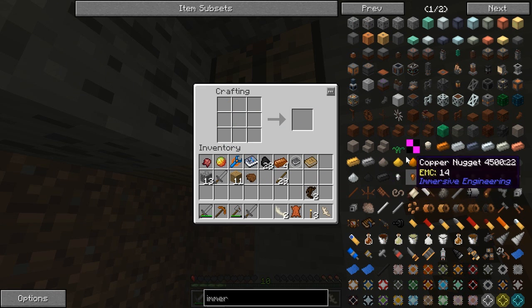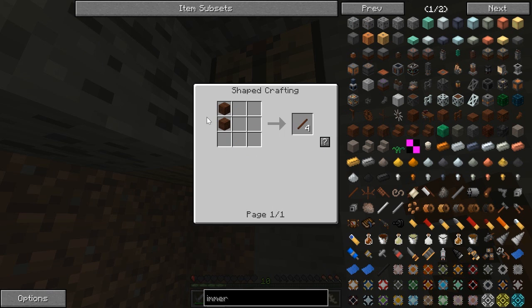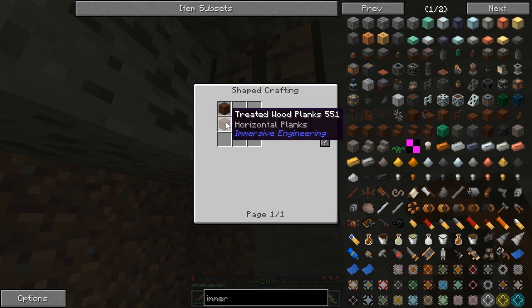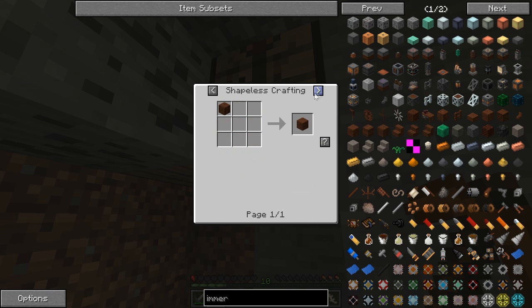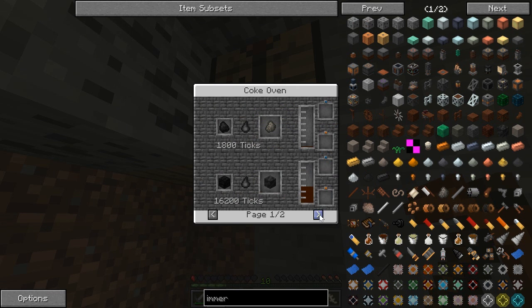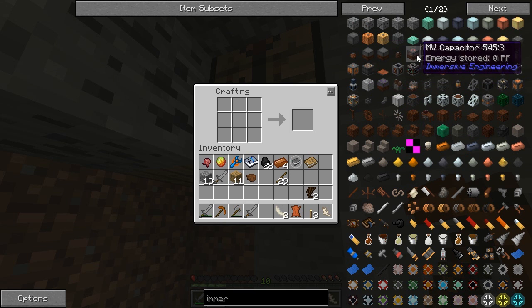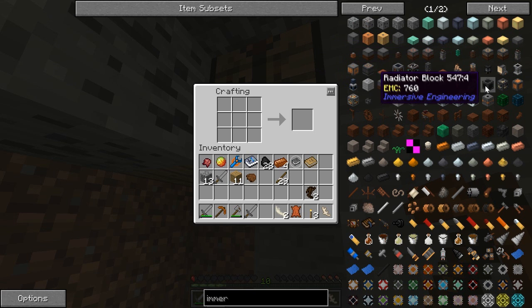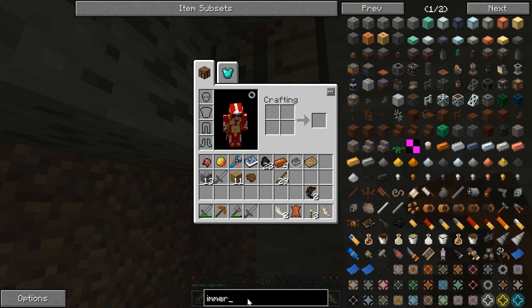Apparently those are the wrong sticks. Do I need to make it on a specific bench? I need a treated stick — damn, that's my problem! To treat sticks you need bottles of creosote. We need a coke oven — I don't do coke, let's get that clear. I do crack — just kidding. Which one of these is a coke oven?